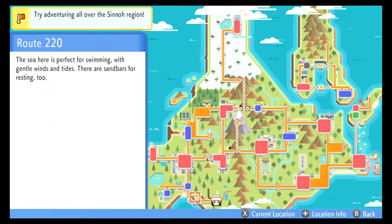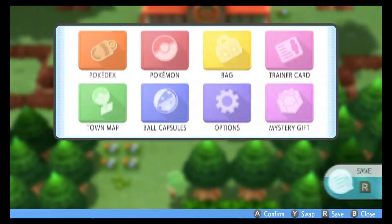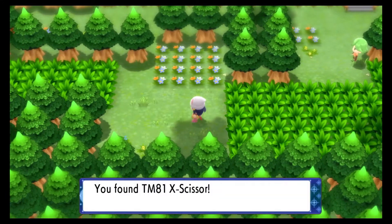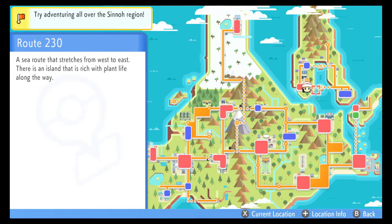Hello everybody, it's Techno here, and today I'm going to show you every method of finding TM81 X-Scissor in Pokémon Brilliant Diamond and Shining Pearl. You can fly over to Ramanas Park, or surf from Sandgem Town through Route 221 to make your way over here. The TM is on the ground, right by the fly point. If it's not there, it means you've already picked it up, but luckily there is another way of getting it.